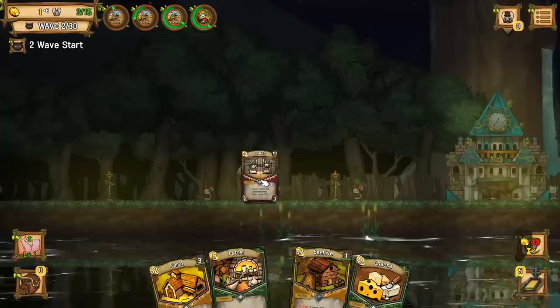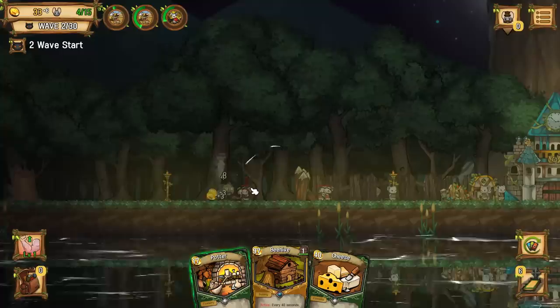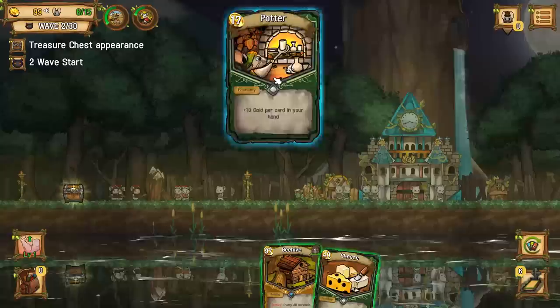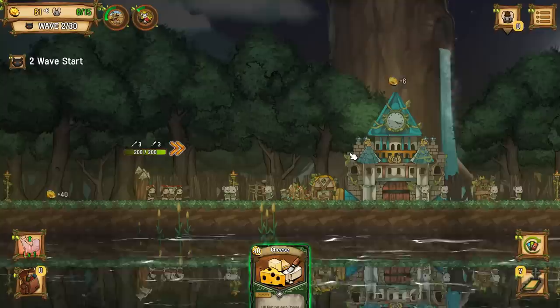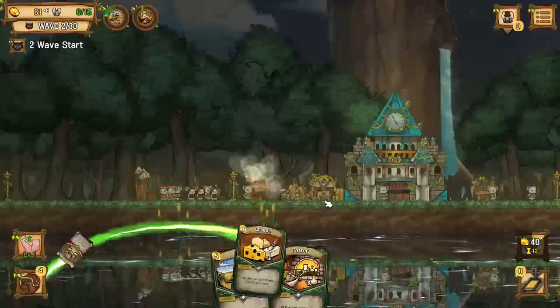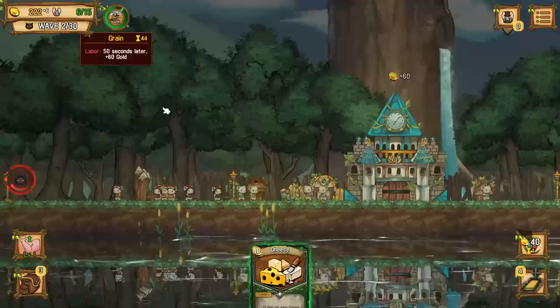We've got some more guards right there. I don't have any money though - I need taxes to come through. There we go - give me another guard on this side. Build a farm so that I have more money coming in. I think all the time I spent reading cards on the previous playthrough probably got me in trouble. We do have a beehive right here, so we should probably do that. We can take some cards or some money - we're a little bit low on cash, so I'm going to take the money. There's potter - we'll play that, grain, cheese, and then guards on that side.